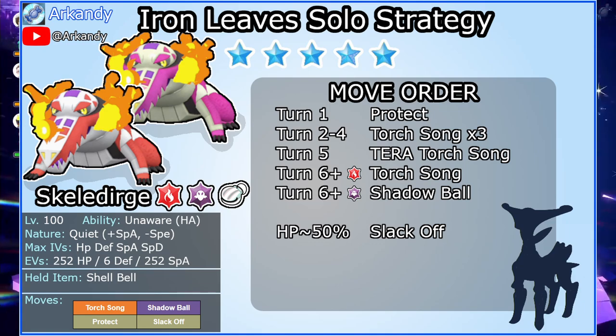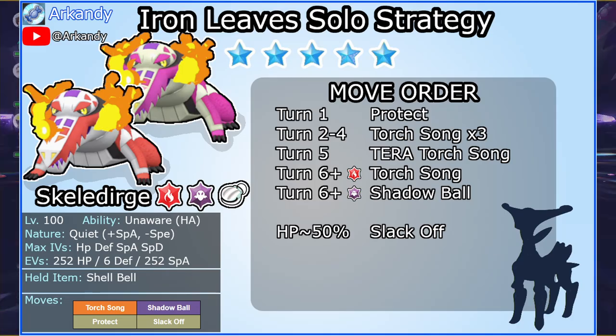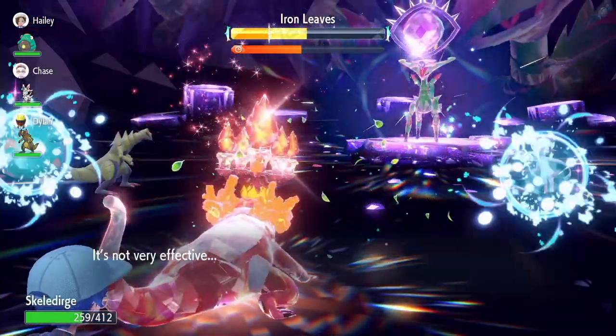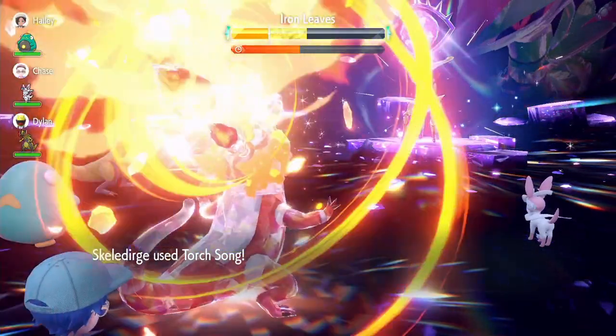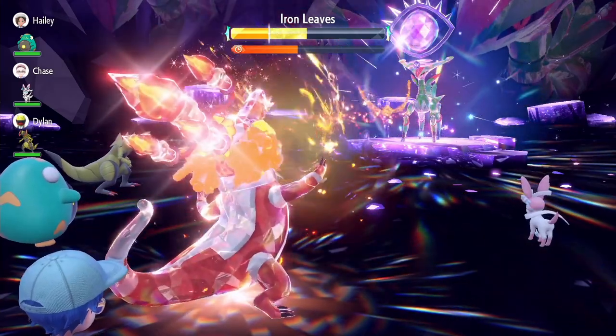The strategy is as follows: first Protect, then use Torch Song until Tera, then use the move matching your Tera type until Iron Leaves faints. Pretty simple. You use Slack Off whenever you find it necessary. Keep in mind that Iron Leaves uses Psyblade out of turn once in a while, so you don't want to leave your HP hanging too low.